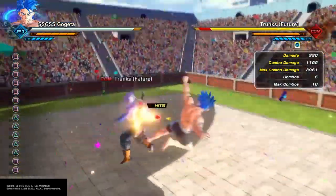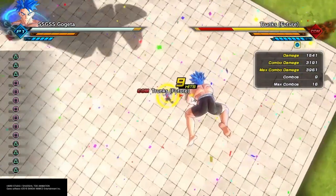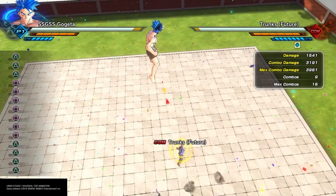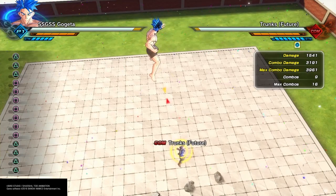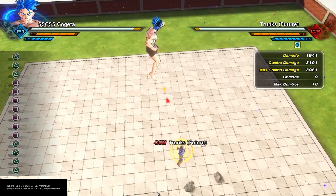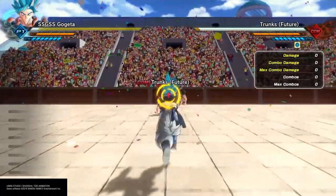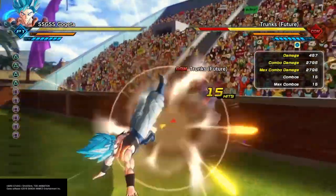So that combo does 3906 damage. This combo does 3191 damage. Now I'm going to go over to my without limitation build — that's the one with the QQ bang on. I do this naked because this is basically how you fight with limitation: you have no QQ bang, no super soul. So that's why I do this part naked, and now we're going to get into the without limitation part where the QQ bang is active.